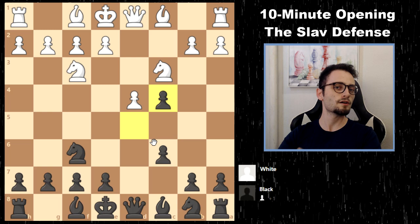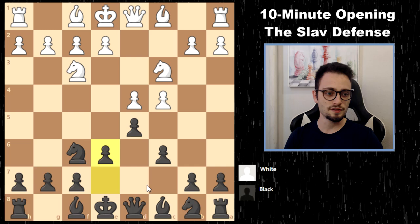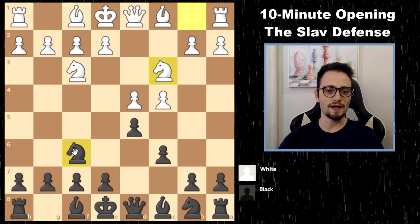Black has a big decision to make. Do you play the Open Slav, taking on c4 briefly and then developing your pieces naturally for a solid structure? Or do you enter a Semi-Slav, which is the triangle pawn setup with the knight on f6?